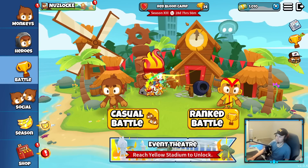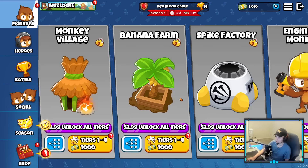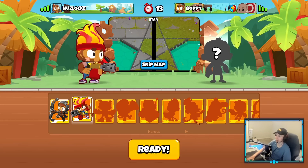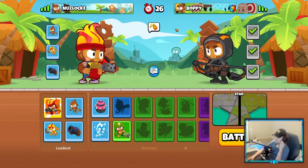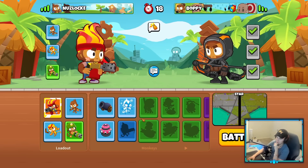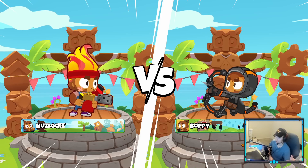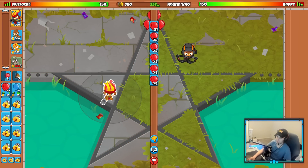I'm at a thousand monkey money! Let's unlock something - dartling or farm. Dartling's probably my favorite tower, let's go dartling. I love dartling. I'm going to switch dartling out for bomb in my loadout because dartling and bomb are my two most valuable towers and I don't want to use them in the same loadout - if I lose a game I can't play both. So we're on dartling here, switch out for bomb, and we'll start with Gwendolyn.